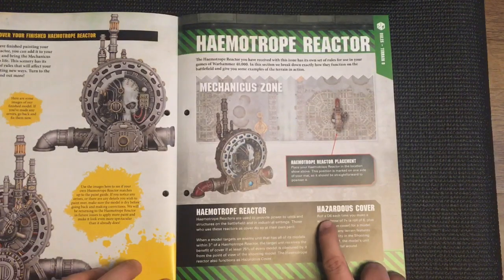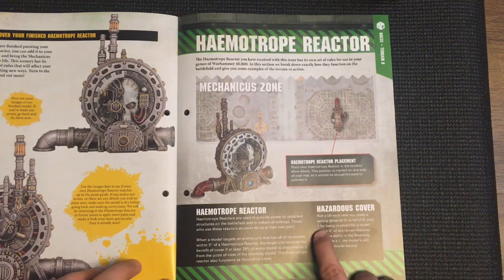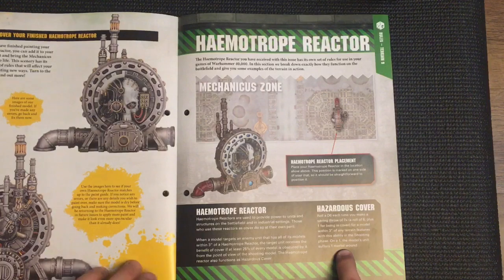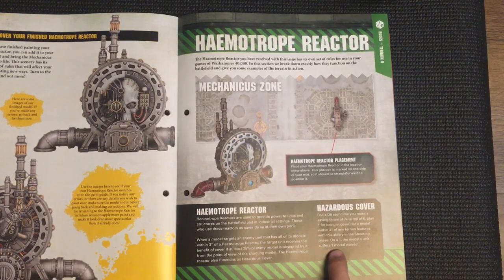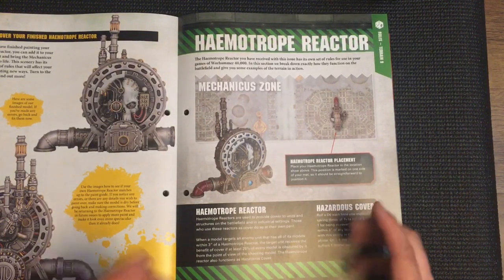Hazardous Cover: roll a D6 each time you make a saving throw of 7+ (which is a roll of 6 plus 1 for being in cover) for a model within 3 inches of any terrain feature with this ability. In the shooting phase, on a 1 the model's unit suffers one mortal wound. Though nitpicking - it's technically impossible to roll a 1 on this, since you're rolling a D6 and getting plus one for being in cover, so it should effectively be from a 2 upwards.